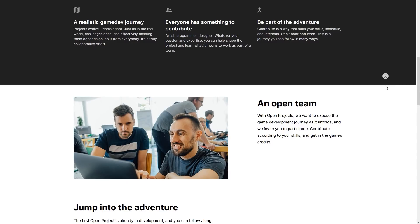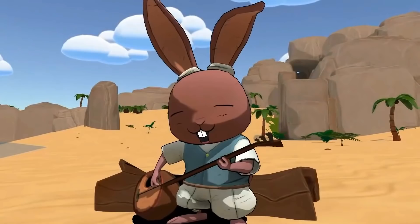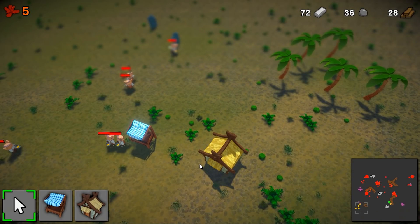A couple of months ago Unity started a really awesome initiative called Unity Open Projects. The goal is to build a game from start to finish and share that process publicly so anyone can follow and see how a game is made step-by-step. The project is led by an official team inside Unity but anyone can contribute — the home project is on GitHub, so you can download it, figure out something you want to do and submit a pull request. It's a really awesome idea and there's already been tons of community contributions.